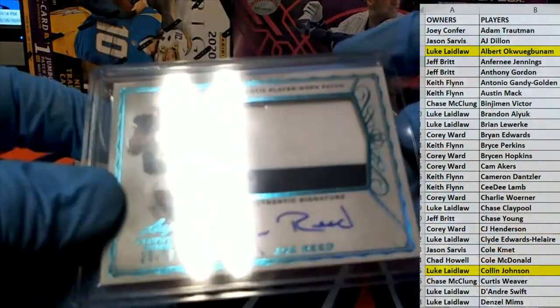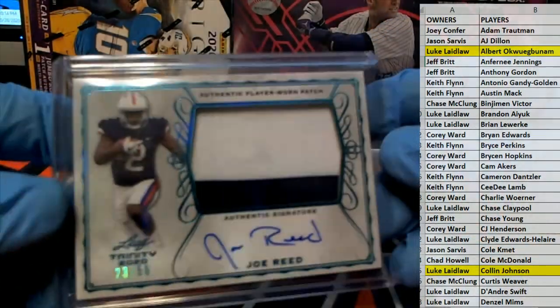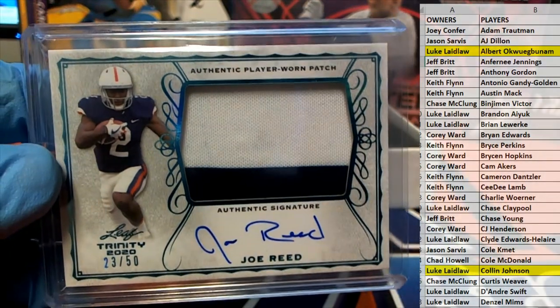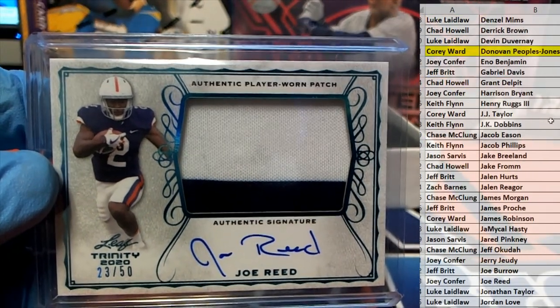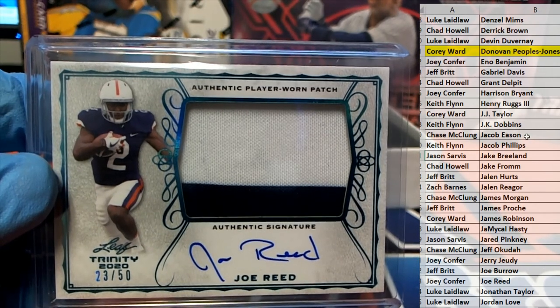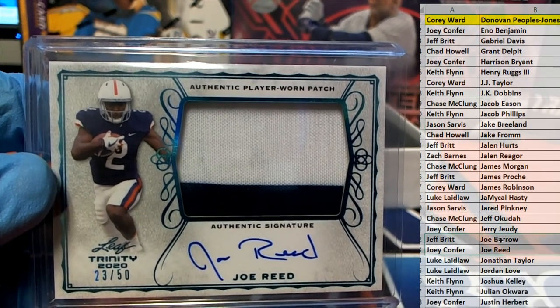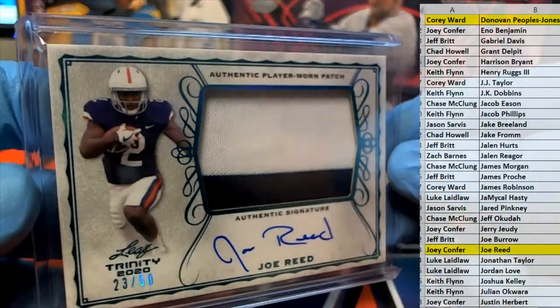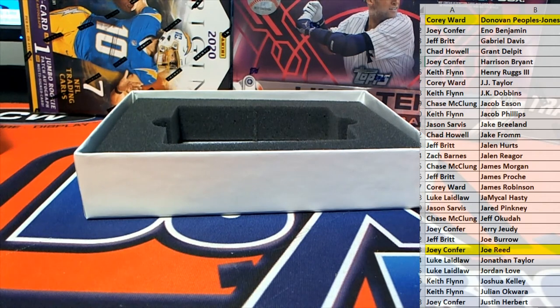Next up is Joe Reed. Alright — 23 of 50, two-color, nice auto. Joe Reed — and that is Joe C coming out to you, Joe C. Very nice, Joe Reed 23 of 50 — nice hit for you.